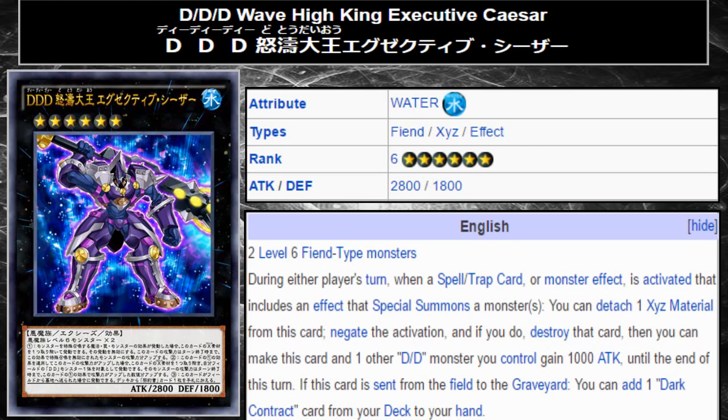Hey, what's up guys? Phoenix here. This video is going to be another Yu-Gi-Oh card review video, and this time we're going to be talking about another one of the new DDD support cards coming out in Code of the Duelist, the set we will be getting around August. It will be the first set of the new Yu-Gi-Oh anime's set lines, Yu-Gi-Oh VRAINS, and it will also be the set that mass introduces Link Summoning and Link Monsters to us.